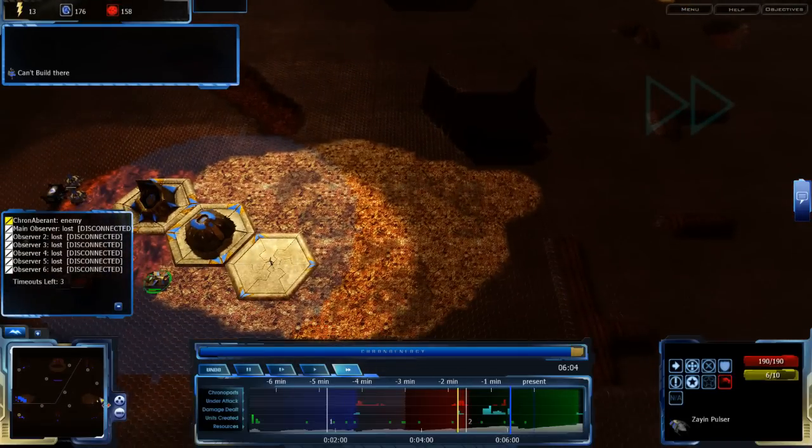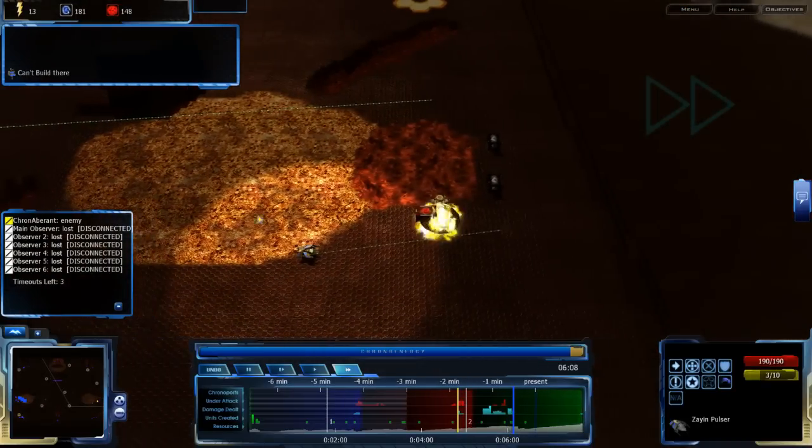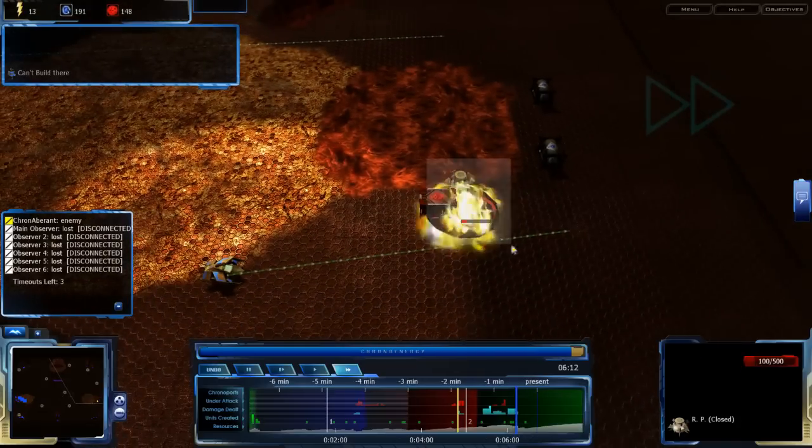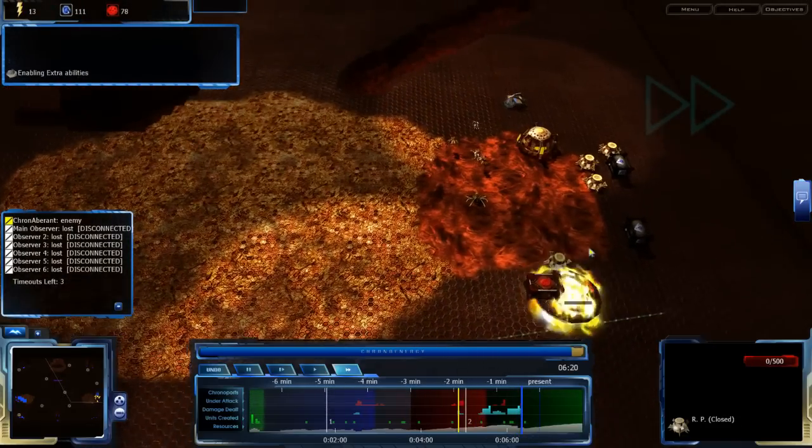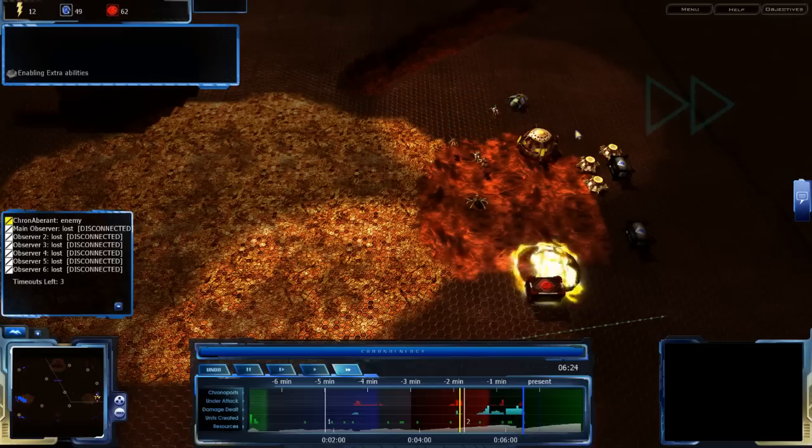You go back in the base — Zion Pulsar gets back into the main base — while the second Zion Pulsar that was in there before starts damaging the RPs, getting rid of QPs, making him a bit less able to build air units.